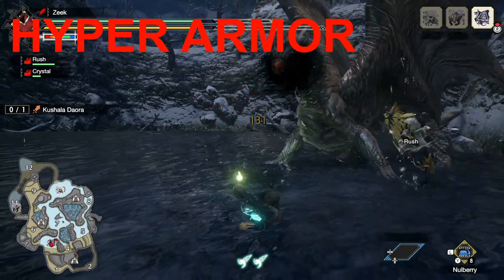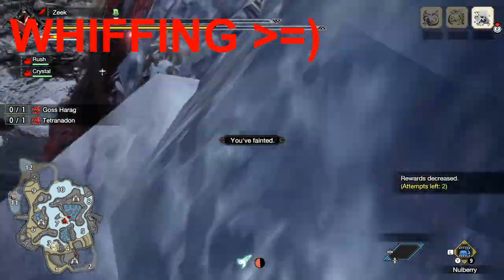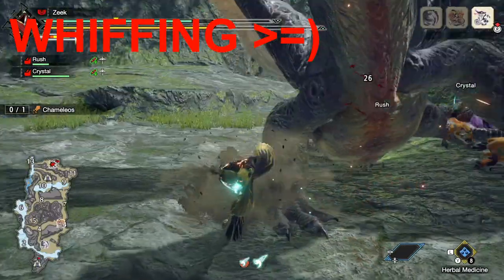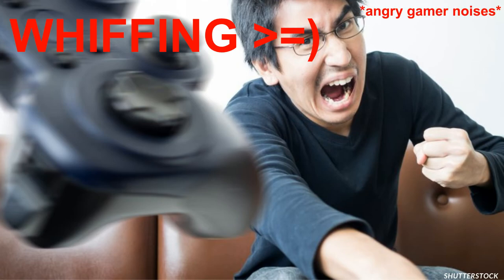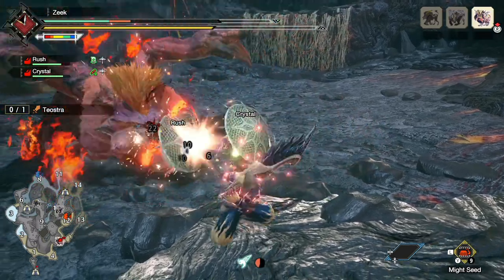The third and final term I would like to go over is whiffing. Whiffing is a very special term that is not necessarily reserved for the greatsword, but very much a part of greatsword play. Whiffing generally refers to when you're going for a big damaging hit like your third slash — you charge it up to level three, you unleash it, and it just misses the monster completely. There's usually an awkward moment and internal screaming, or even external screaming depending on who you are. It is a term you should be very familiar with when using the greatsword.